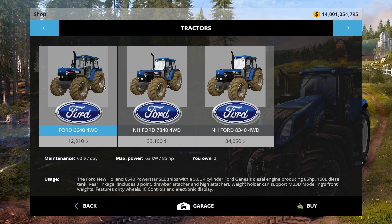Tractors — we've got the Ford 6640 four-wheel drive, the 7840 four-wheel drive, and the 8340 four-wheel drive. All four tractors there. Prices are 1210, 331, and 34,250 — $60, $105, and $115 to own. Interesting prices.